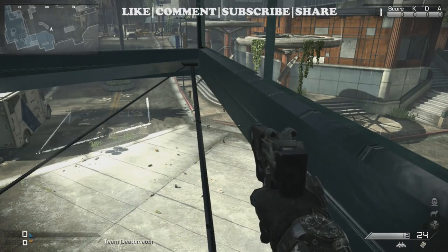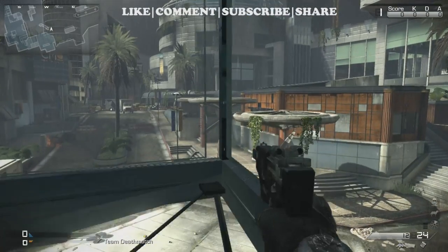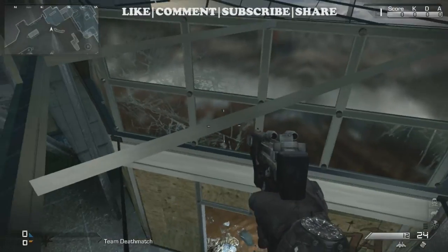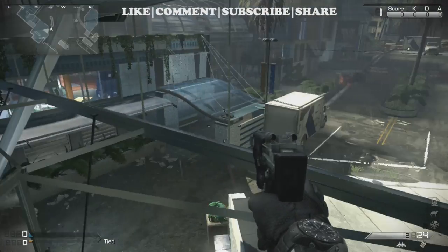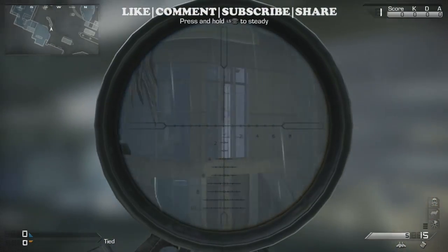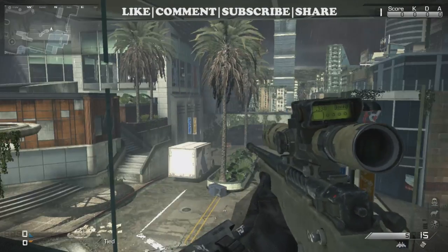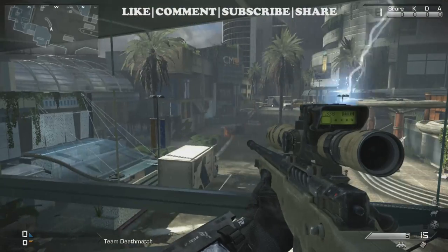You've got to kind of go over left — come up, go over left, jump — and don't go all the way to the top; if you go all the way to the top you will get stuck. Turn around and you can jump up onto the bar. Great place to snipe from here; they cannot see you because it looks like the windows before.